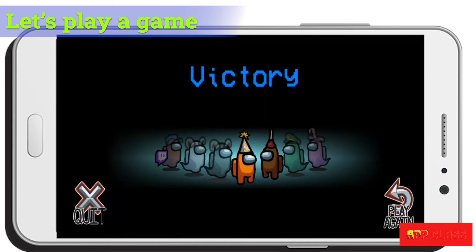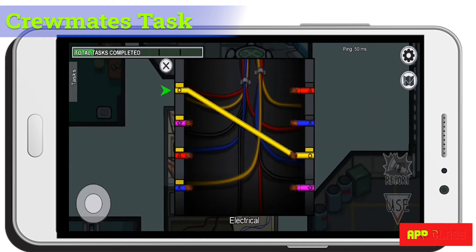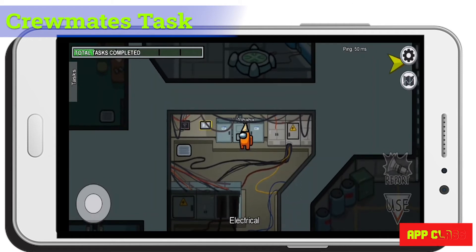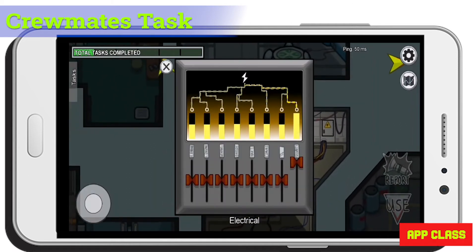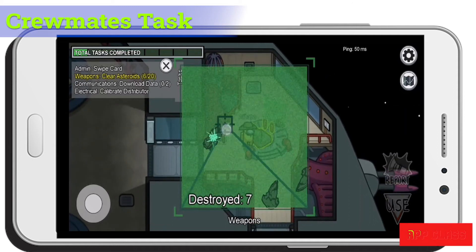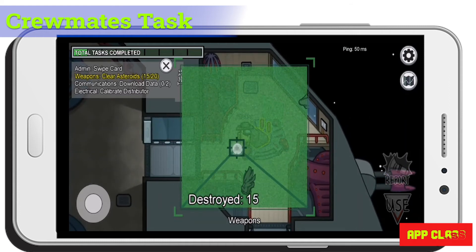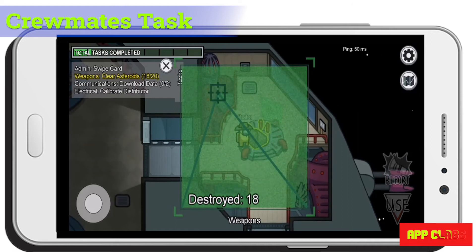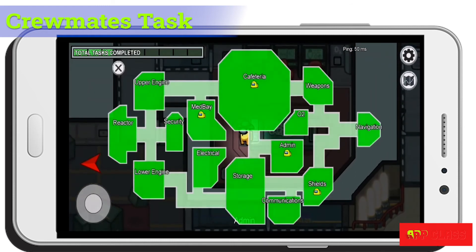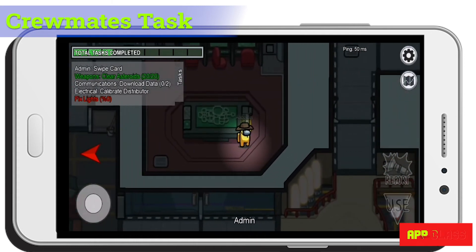Let's see examples of different tasks crewmates can do. Here are two tasks in the electricity room. In the weapons room you can touch and destroy asteroids. In the admin room you can view where different players are, which can be useful to get an idea of what is happening. There may also be tasks here, like swiping a card.